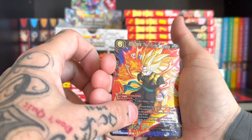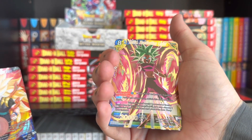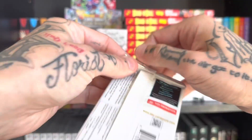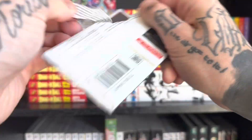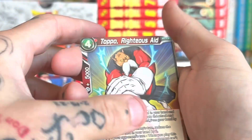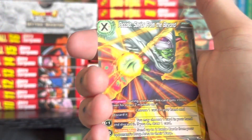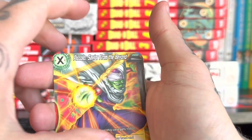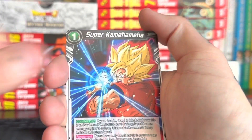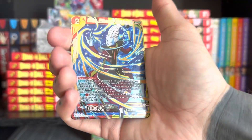Super Saiyan 3 Gogeta, and that's another Power Rare. I want something good — there's a pull tab right here. Topo, Whis, After Image Technique — and I'm watching Dragon Ball right now too, so it's kind of cool — Piccolo, Trunks, Super Kamehameha, Broly.